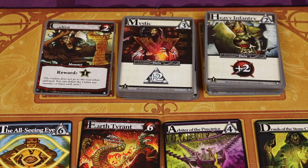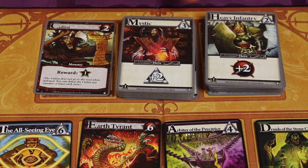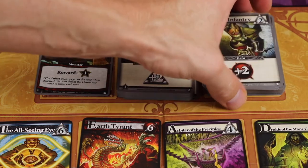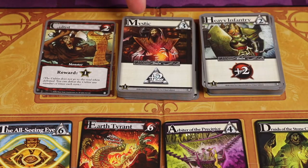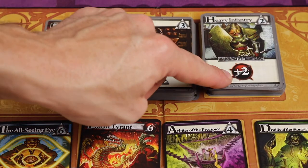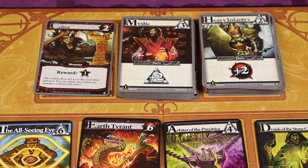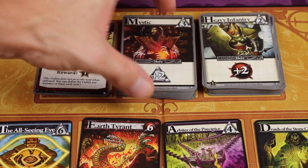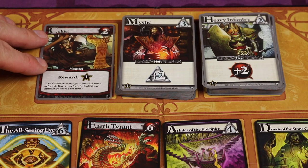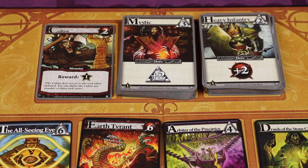Remember we placed three card piles at the top of the board: these can be used every turn as long as they're available. On your turn you could spend two runes to buy a heavy infantry and add it to your discard pile — this whole pile is all heavy infantry. The mystic costs three and gives you two runes in the future, while heavy infantry gets you two power. These piles last as long as there are cards; once gone you can't buy more. The cultist is a special monster — we'll go over it in a moment.